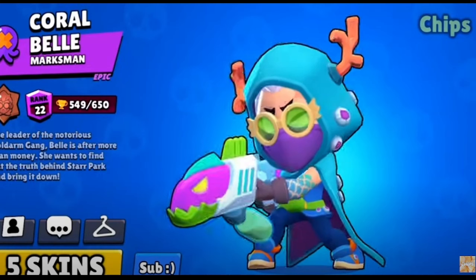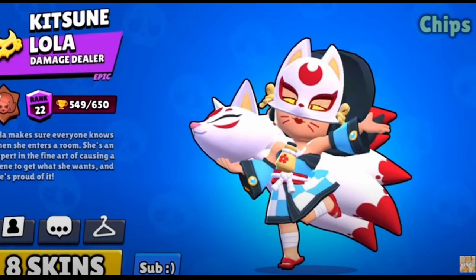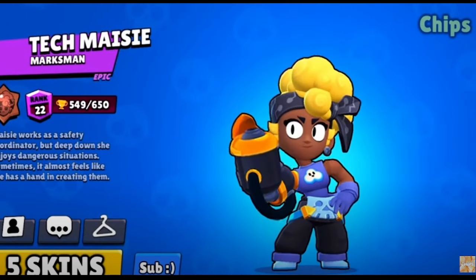Belle's best skin right now is Coral Belle — she actually has less skins than I thought, she should get a new skin. Ash's best skin is Krampus Ash, especially for the fact that it's only 80 gems. The other good skin is Piñata Ash, but it's 150 gems. Although Lola has so many good skins, I'll give it to Kitsune Lola. Sam's best skin is actually Dark Clown Sam, in my opinion — it's only 80 gems, and the other good one is Caesar Sam, but it's 150 gems, so it's such a good value, especially for the winning animation. It's a really hard choice between Hanbok and Magma Mandy, but I'll give it to Hanbok Mandy — I just love her outfit. This is definitely a hot take, but my favorite Maisie skin is Tech Maisie — I just don't really like her other two skins, and I like the colors on Tech Maisie.